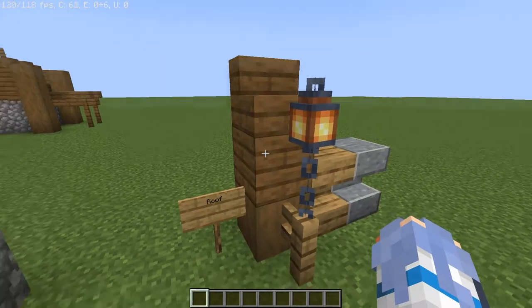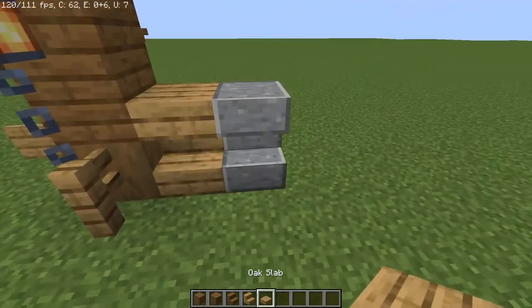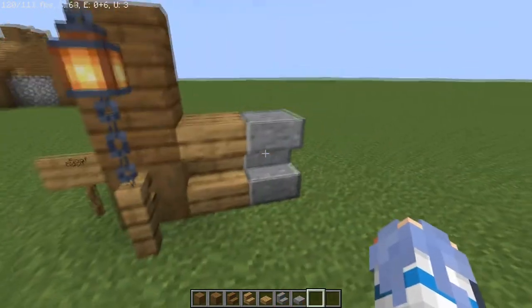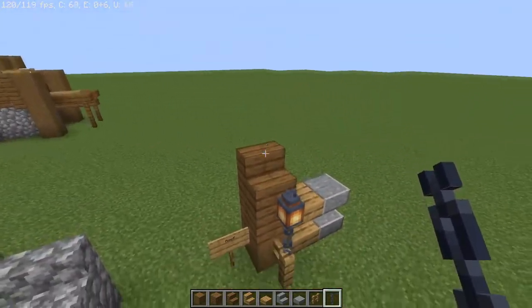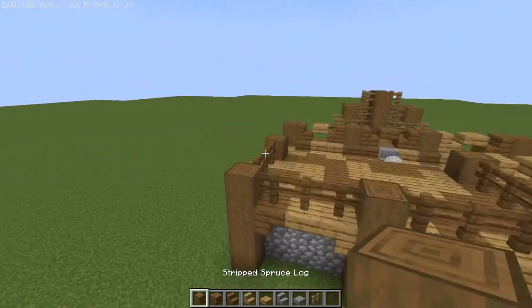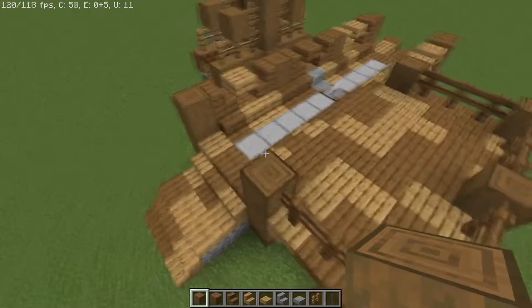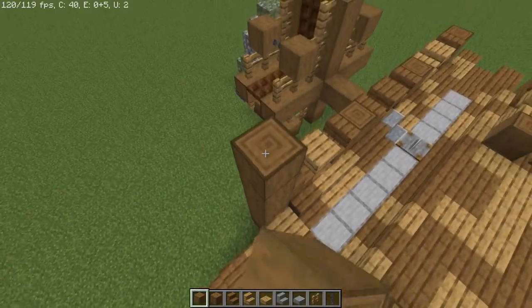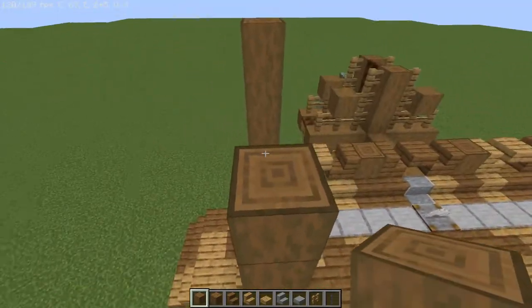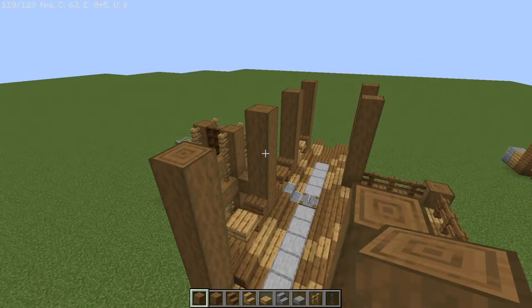For the rooftop we'll need our stripped spruce logs, spruce planks, spruce staircases, oak stairs, oak slabs, andesite stairs, polished andesite slab, oak fences, chains, and lanterns. From the middle logs — minus the square portion, so these four and then these three — we're going to raise an additional four times: one, two, three, and four. We're going to do that with all of them.